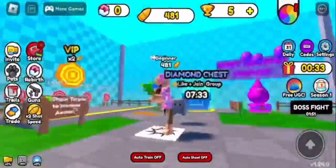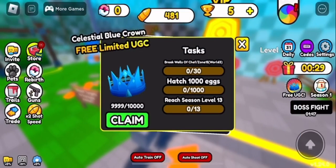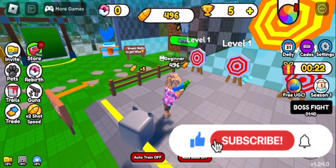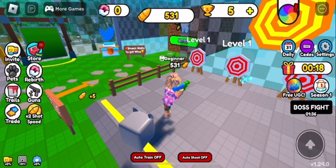Hey everyone, welcome back to the channel. In this video, be sure to get the Celestial Crown — it's like a blue crown. It has 10,000 stock, and you have to hatch 1,000 eggs for each level 13, then get to another world. If you didn't read it fully, it doesn't matter — you can read it yourself in the game.